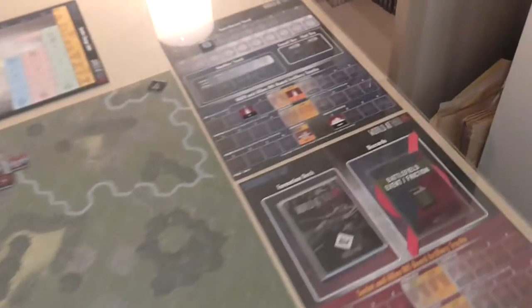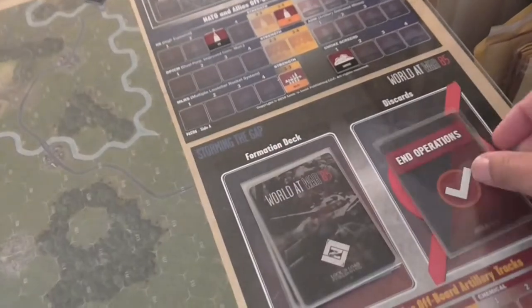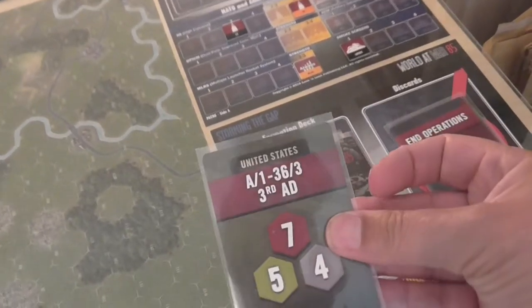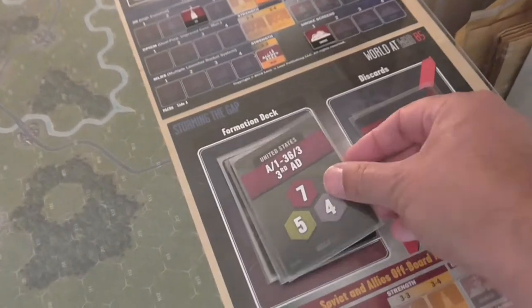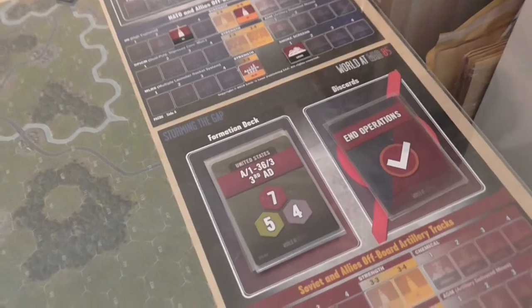We'll move on to the next card, which is end of operations. The card after that is the American infantry. Okay, let's get moving then.